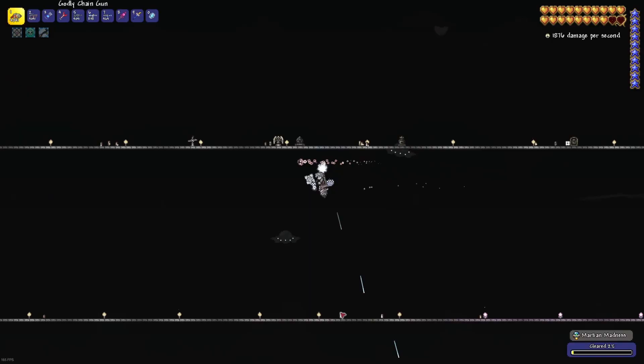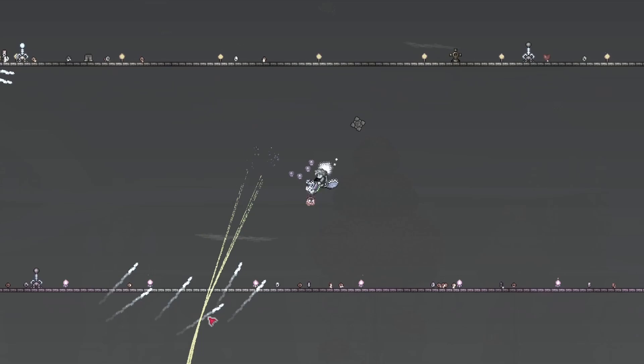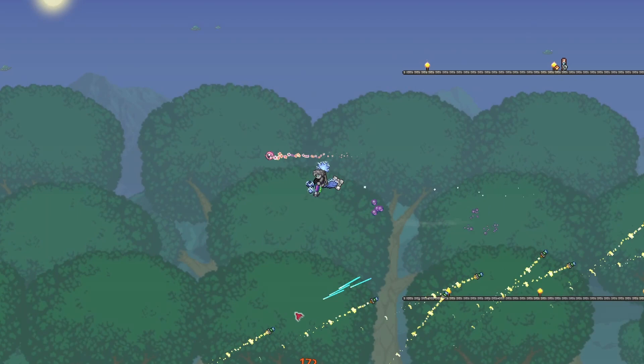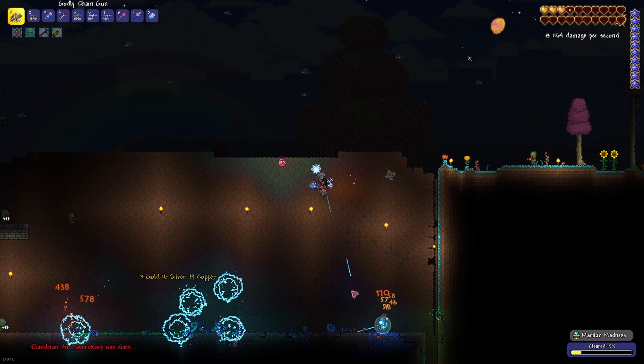Begin by using the nano bullets to take out the lower level enemies. As you do, the event progress bar will fill. During this period, it is important to avoid being too close to the ground, as it is easy to get quickly overwhelmed by the number of projectiles being thrown at you. Staying up high allows you to not have to worry as much about them, as well as making them easier to dodge. Most importantly, you must never stand still, as this drastically increases your odds of taking damage from stray projectiles.